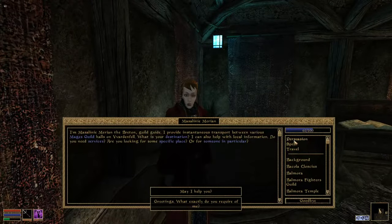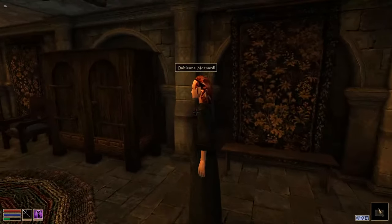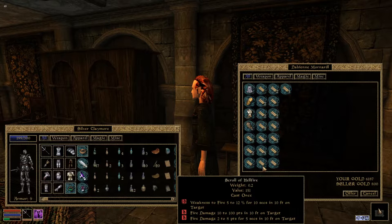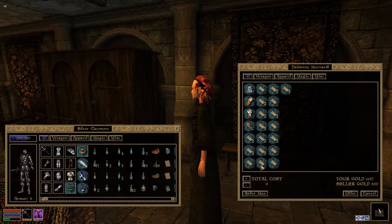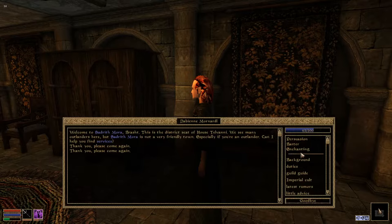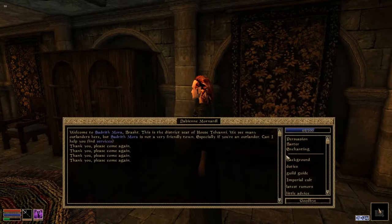Next I'm going to go to Sadrith Mora where I can get a scroll of hellfire. Since he's a vampire, that means he's weak to fire. She has scrolls of hellfire, and vampires are weak against fire, so we're going to want to get a whole bunch of these. We don't want to get too close to that vampire - he'll probably kill us in one hit. I got seven. That should definitely be enough.